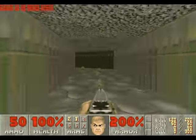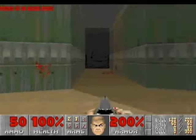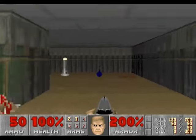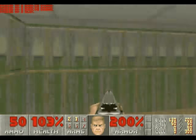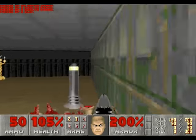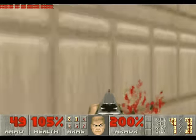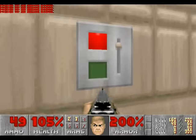Ride the lift up and grab the armor bonuses. Go back through the door and grab the items in this room — very tedious work, I know. Ultimate Doom is famous for that. Go through the exit door, kill the imp, grab even more items, and you are done.